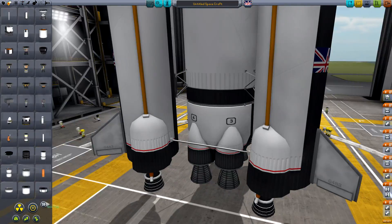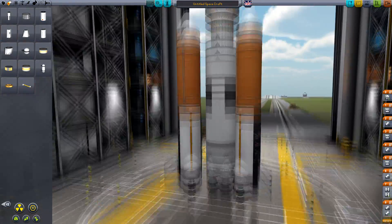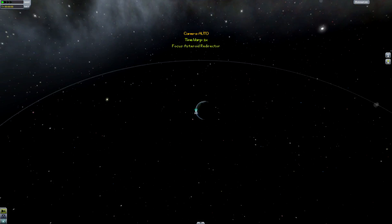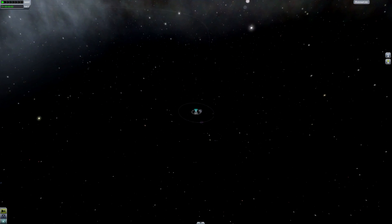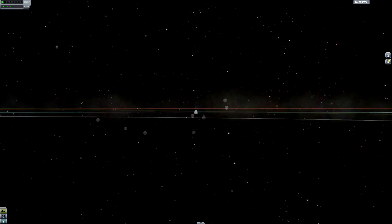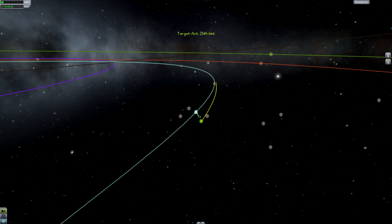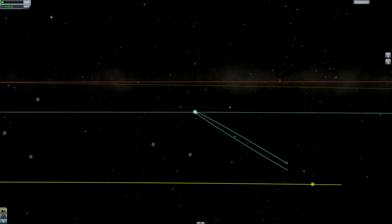I've built something using the new NASA parts — they're fun to show off. Moving on to the launchpad, things get a little more complicated. First, set the asteroid as your target by going into the map view and clicking on its trajectory. We want to launch into orbit, and ideally the orbit will be aligned with the trajectory of the asteroid.